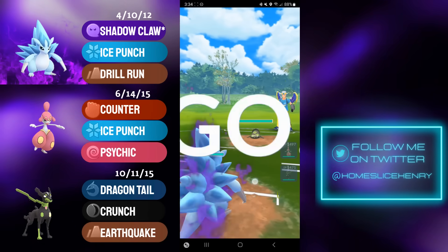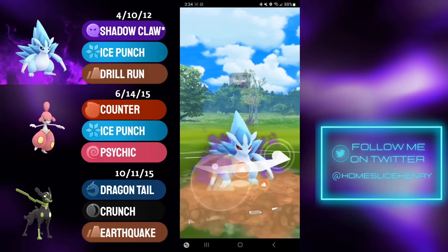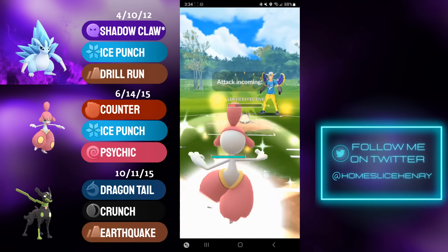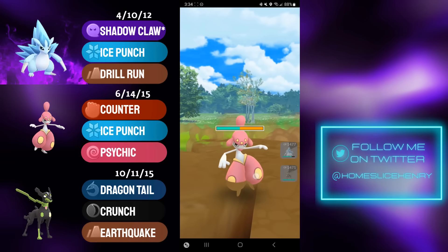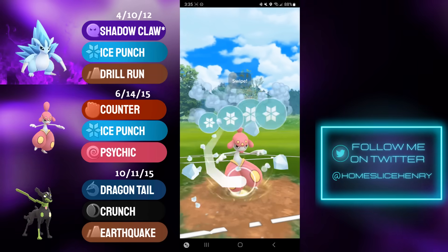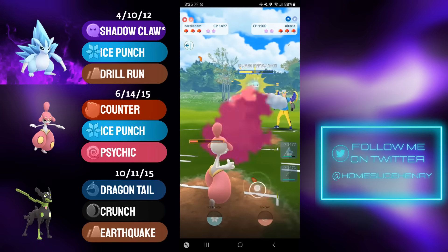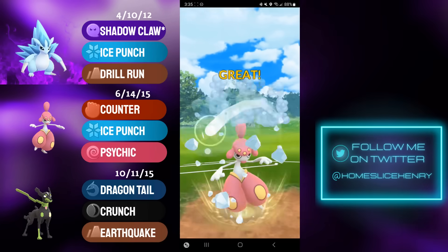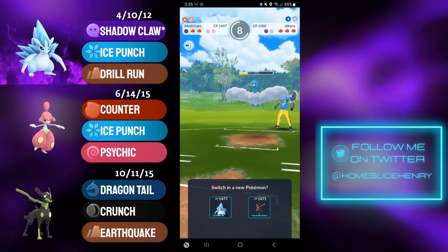Moving into the next match, leading Shadow A-Slash into Galarian Stunfisk. I'm going to stay in this matchup to start — I want to land a Drill Run before I eventually safe switch into Medicham. I fire off the Drill Run, which does big damage to the Stunfisk. In comes Medicham as they fire off the Earthquake — terrific. My opponent then sends in Altaria. I don't mind baiting it out with Medicham, as Altaria has a big bulk advantage over the 10% form Zygarde, so if they got aligned that would not go well for Zygarde. My opponent tries to farm down, which gives me shield advantage.